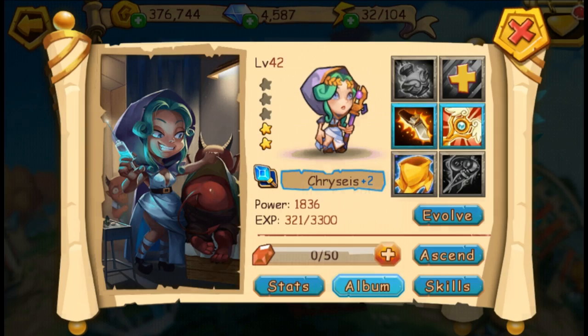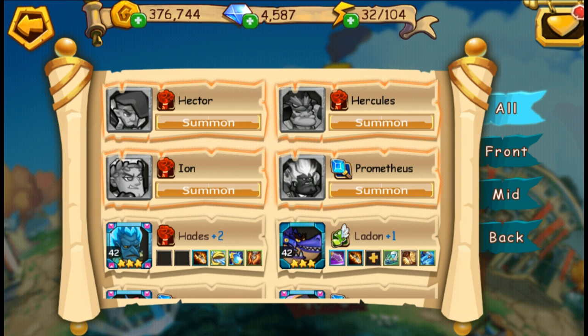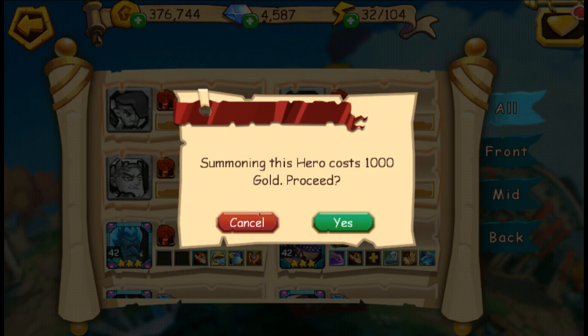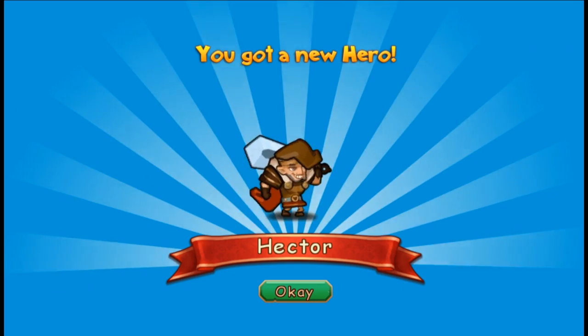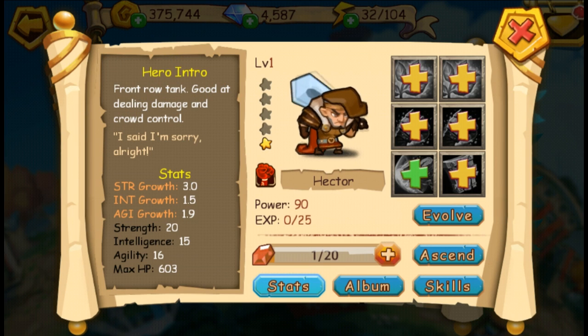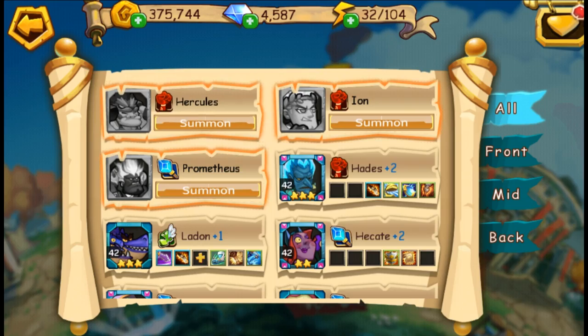And it's time to summon those heroes we've talked about. Let's start with Hector. We have four heroes to summon today. Hello Hector, looking good buddy. Let's check up his stats real quick — front row tank, good at dealing damage and crowd control. I love the humor that the developers put into each and every hero.